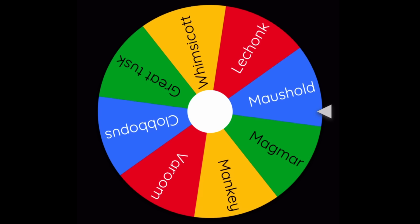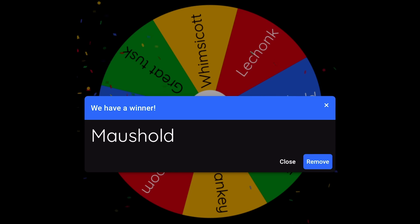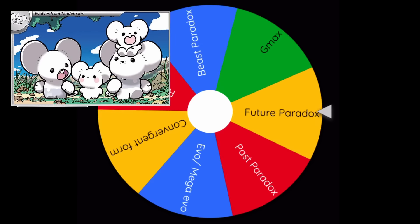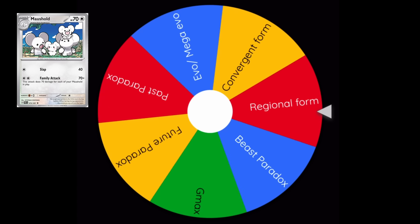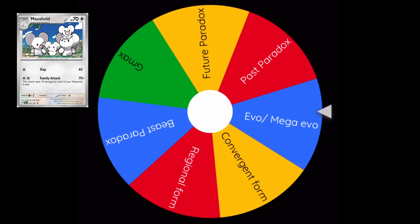And we got Mousehold. Not the worst, I guess. And second spin, we got Evo. Well, I guess let's follow Legend Z-A's suit and make a Mega Mousehold.